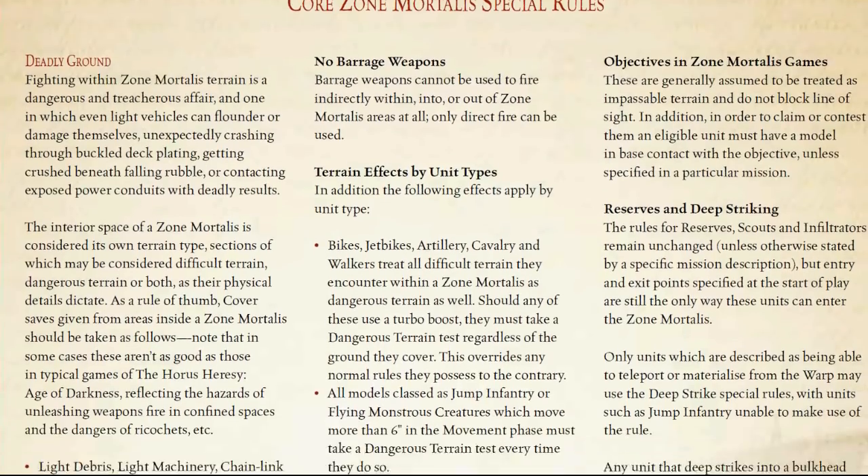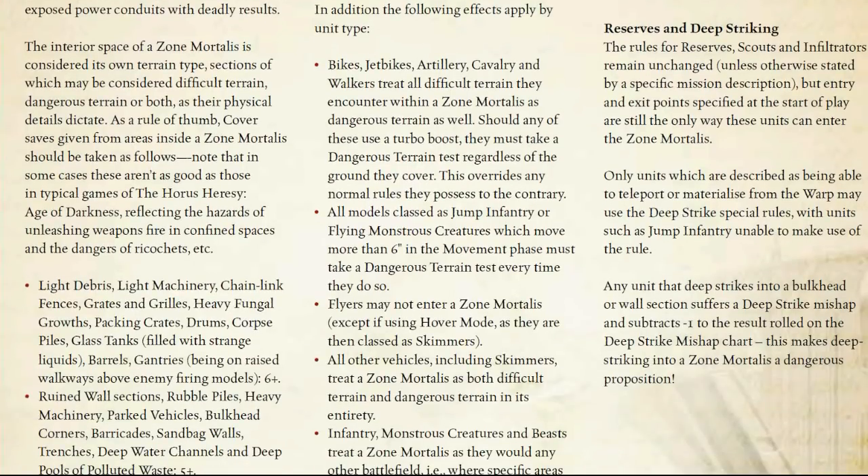Reserves and deep striking are similar but different. Any unit that deep strikes and goes into a wall is really, really bad — on a one or two your unit is just going to be destroyed, because you subtract an additional minus one from your deep strike mishap table. Basically, if you don't have a teleport homer or a no-scatter deep strike, definitely do not deep strike — especially if there are Custodians with area-strikes in the area. You're going to have a bad time.